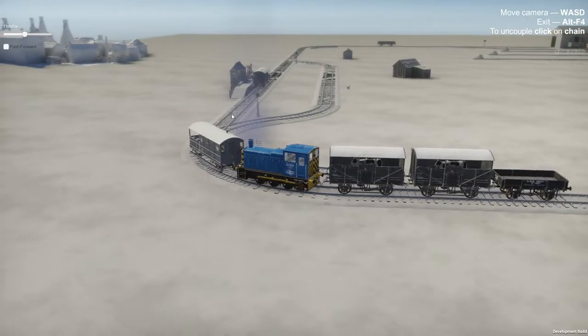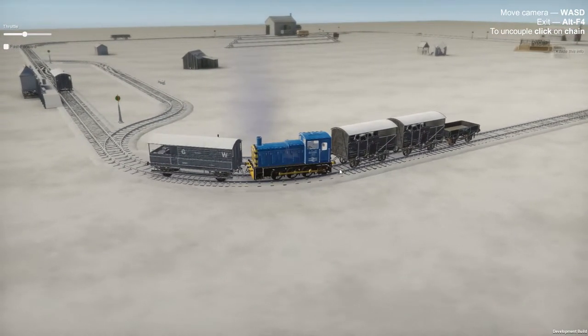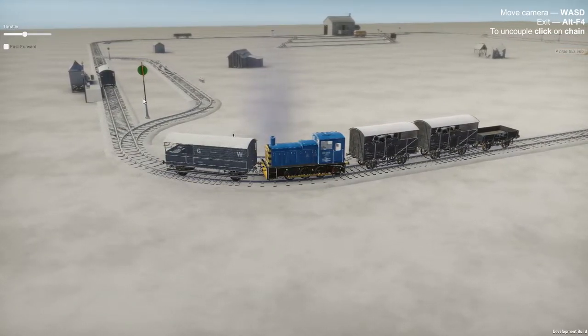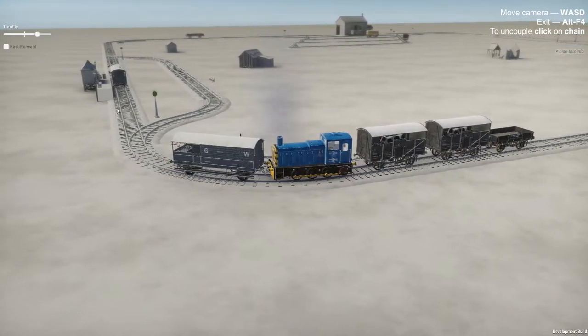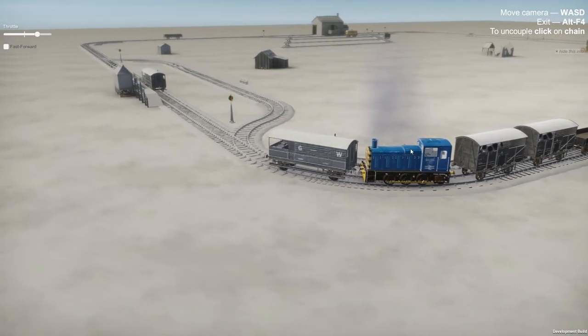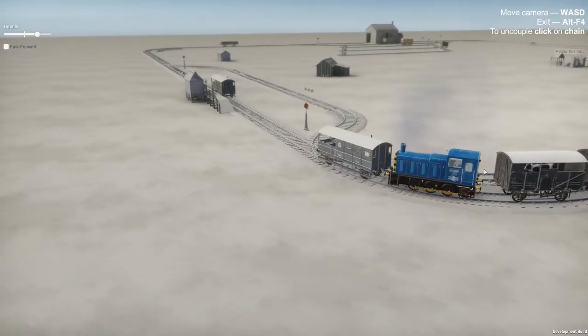To uncouple, you basically just click on the chain, as you can see. You can switch the tracks — that's actually what I'm doing here, because this car was in front of me and I want to get it behind me. So we'll go ahead and connect to this car and then loop around.